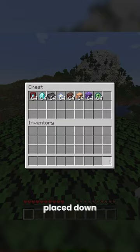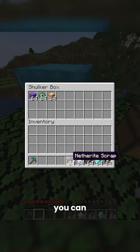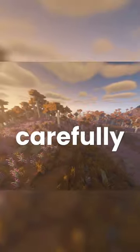Now open up that chest you've just placed down, and put in all your valuables which you'd like to duplicate. If you want to duplicate more items than can fit in the chest, then you can put those items into a shulker. Not only will you be able to fit more in, but you'll also be duplicating that shulker box at the same time.